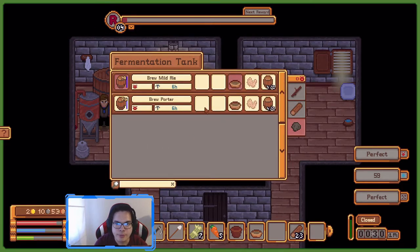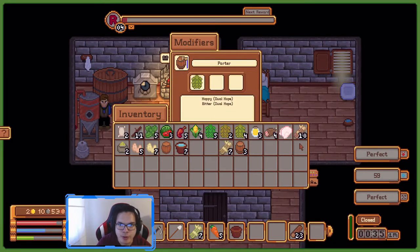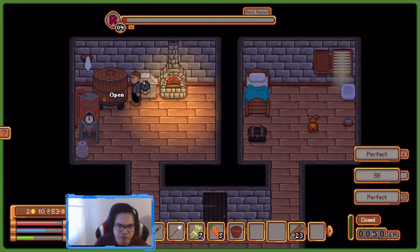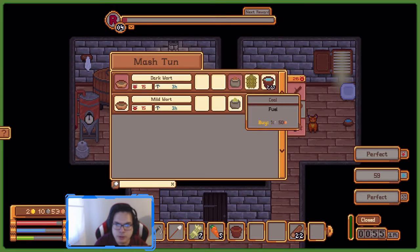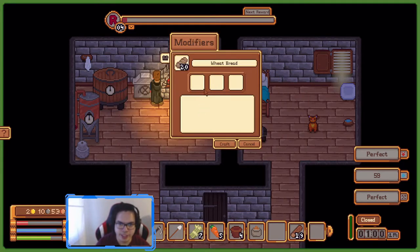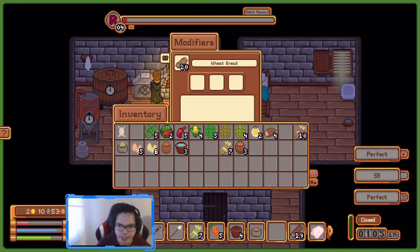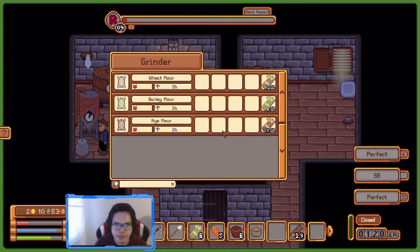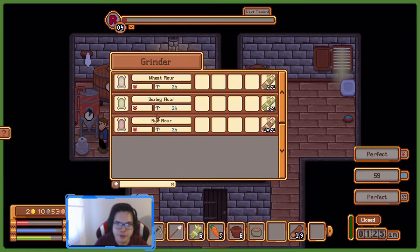We're gonna brew a porter — gonna do dual hop, so it's hoppy and bitter. Put some honey and then watermelon — right out, sweet, pretty juicy, looking good I hope. Some fire there. We're gonna make some wheat bread, and we can't put meat in it, no we cannot. I'll make it spicy vegetarian, shall we. I'm gonna make malted barley — yeah, make some more. The difference is wheat is like regular flour, barley flour, rye flour.